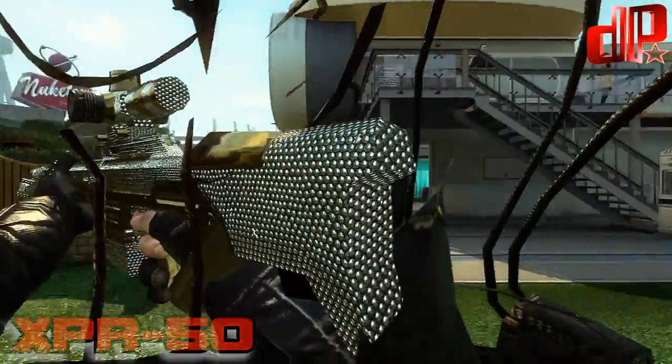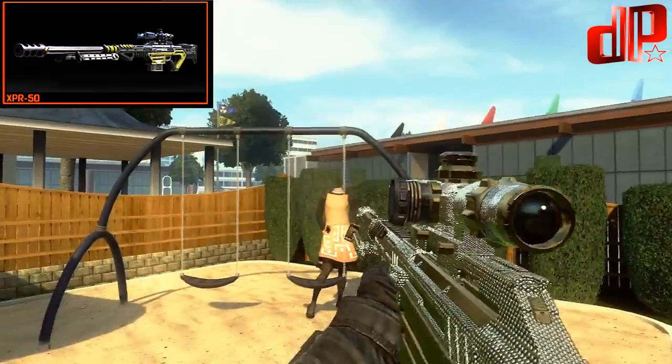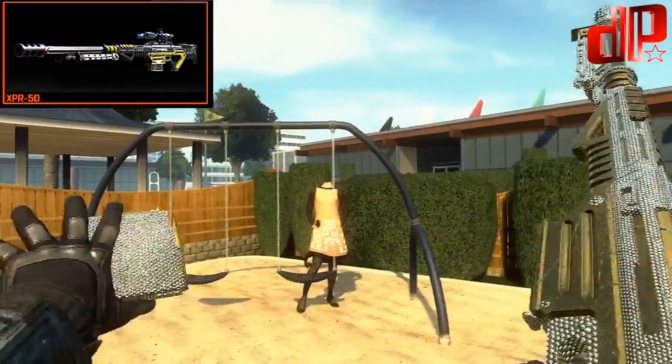The XPR is kind of a grab bag of all the snipers combined. It has a slow fire rate but makes up for it in accuracy and distance shots.